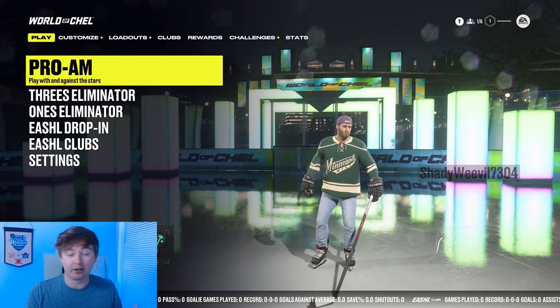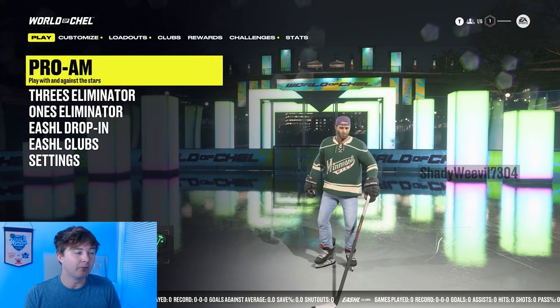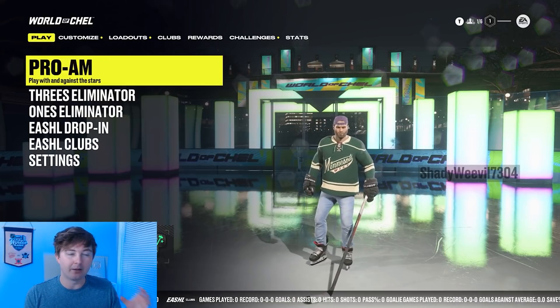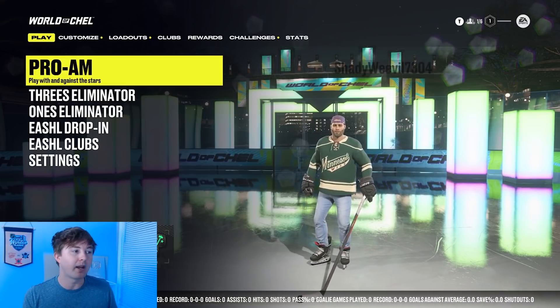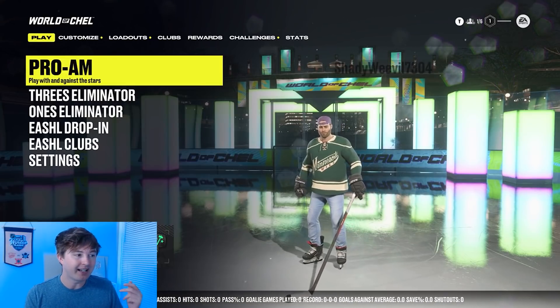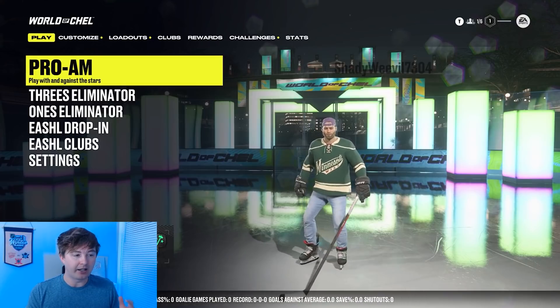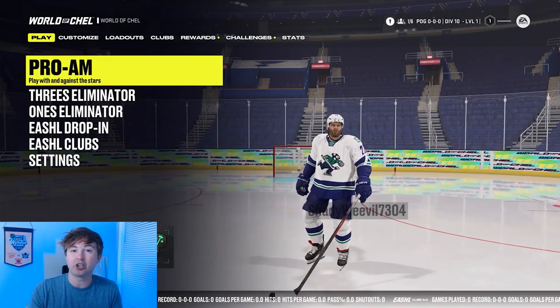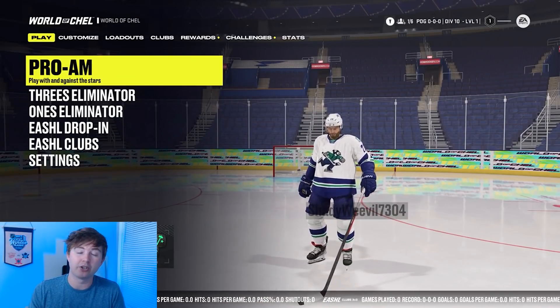Now speaking of the new menu in regards to NHL 22, we also have a new menu for World of CHEL. This one looks a lot cleaner. On the main screen you can immediately jump into a game whether it be Pro-Am, 3's Eliminator, 1's Eliminator, EASHL drop-ins, club — as you can see your guy skating there. He's got like the cool background behind him. It'll actually change to your club's rank once you join a club.